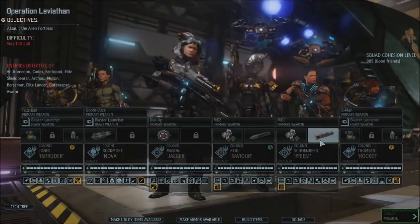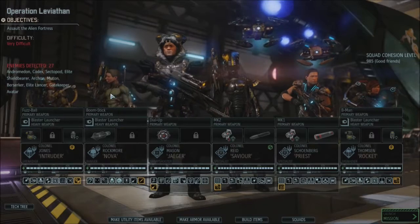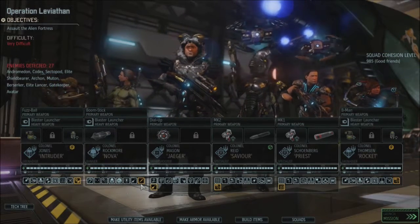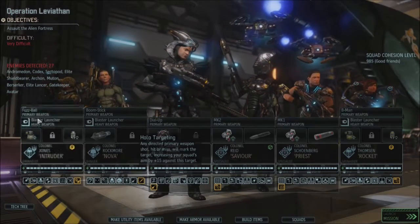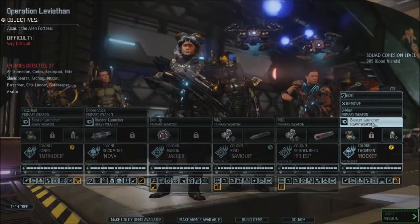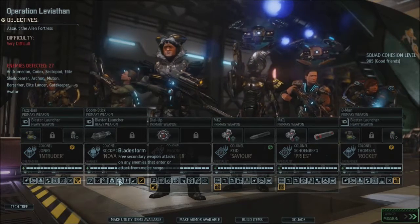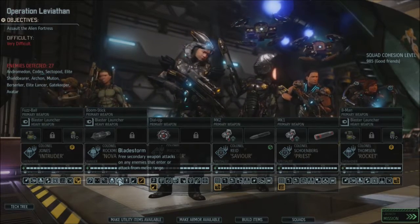Priest is taking the dragon round — setting people on fire, always good. Nova is going with the Berserker Queen armor, so we get the extra blast launcher, which is good. She's also got the extra move and holo targeting, which will come in useful much later. The heavies are still packing the warsuits — we like the blast launchers, we are not losing blast launchers. Nova has Bladestorm. We will run into melee attackers, so if we put her up front, they should attack her first and she'll be able to do something about it.